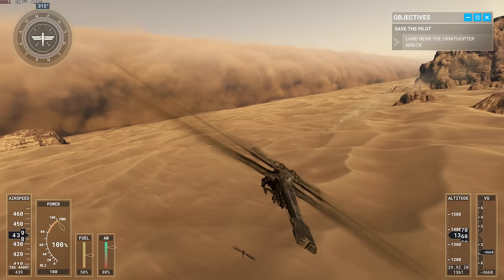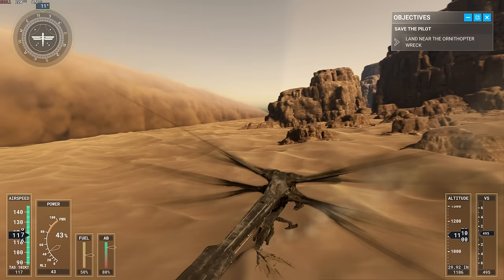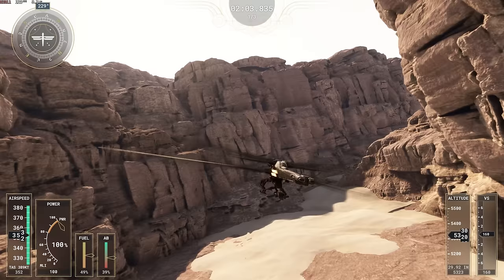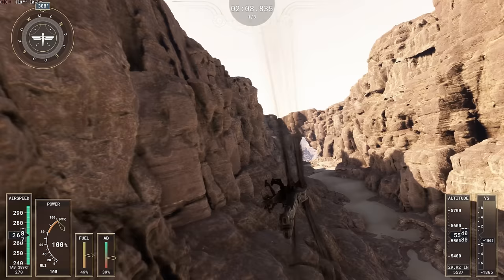You can see the sandstorm and it actually looks really good, as you'll have seen in the footage playing on screen. Another mission lets you do some time trial racing through some really great-looking canyons. The Ornithopter is well-designed for this type of flight. It's not just a straightforward race — you actually have to land multiple times along the race course on three landing pads, touching down on each one in turn before taking off and flying to the next.